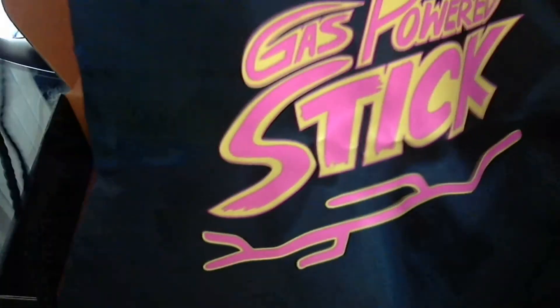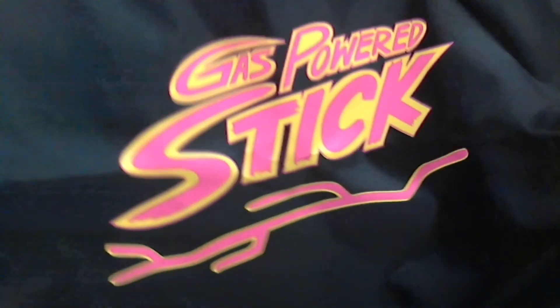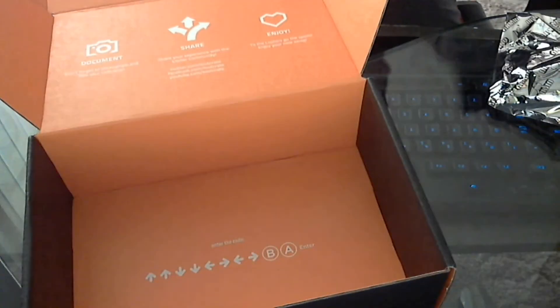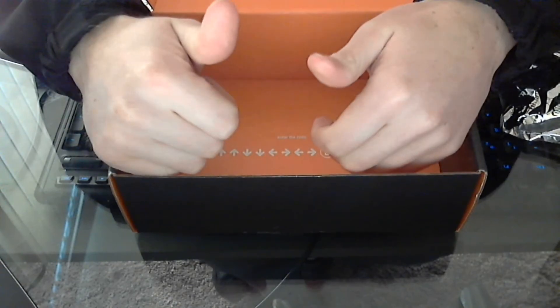So it's a little book bag satchel type deal — this is the gas-powered stick, super badass. I'll be using that soon. And as always, there's a cheat code at the bottom; enter that in and win. Yeah, that'll do it guys, thanks for tuning in, peace.